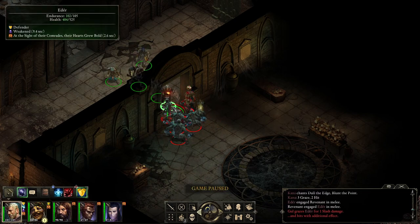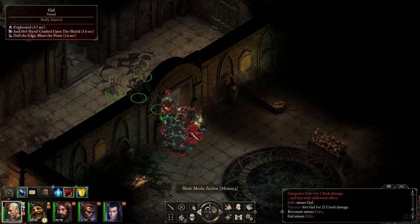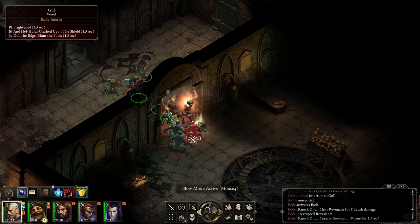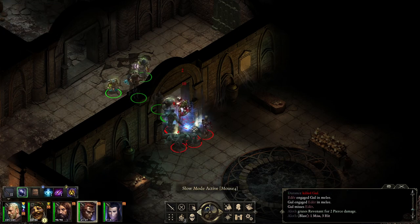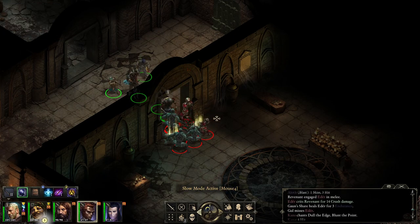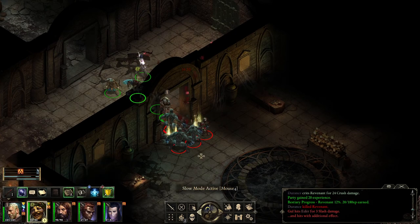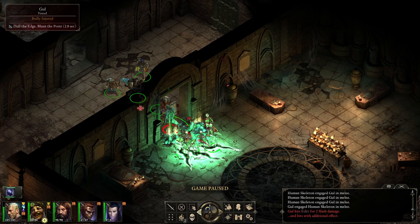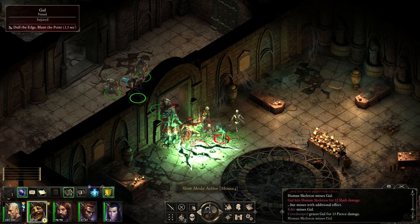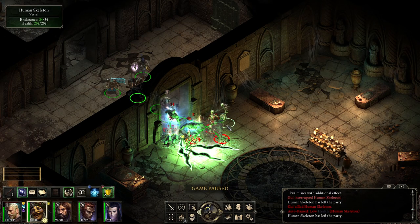There's a lot of enemies man — yeah, but we're barely getting hit so I think we're fine. Knock him down, shoot him for sneak attacks. Oh he's frightened — not anymore. Let's get some skeletons, just flank — there we go. Wow, the skeletons have 34 endurance — they suck.